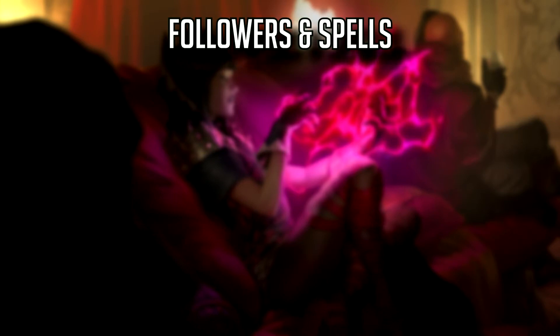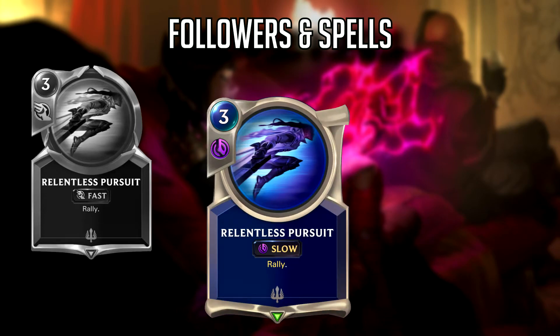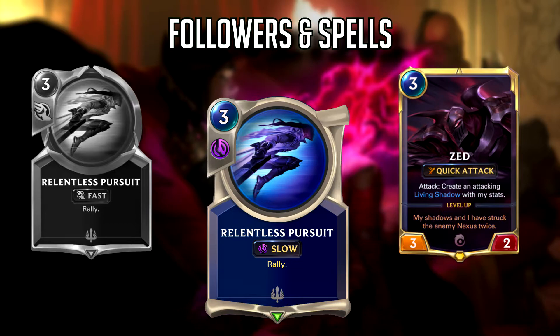Moving on to the followers and spells, starting with Relentless Pursuit, which is now a slow spell instead of a fast spell. This is a nerf, but it's not as big a deal as you might think. A lot of times the normal play pattern would be to play it like a slow speed spell anyway — the fast speed was just icing on the cake. There were very few situations where fast speed actually mattered. This will still see play in specific Demacia decks like Scouts or Lucian Zed. Business as usual.